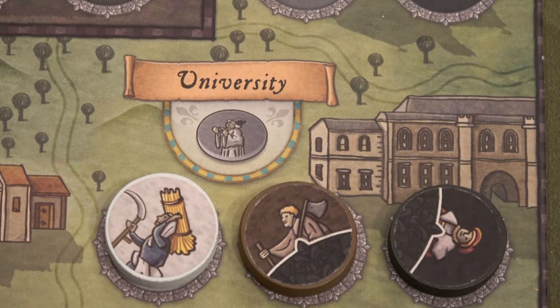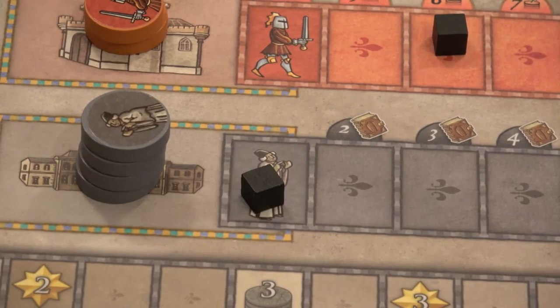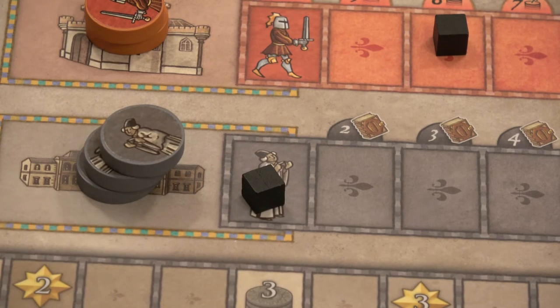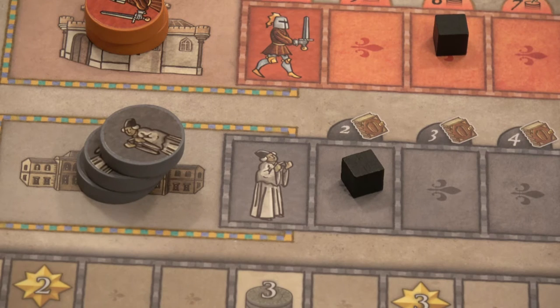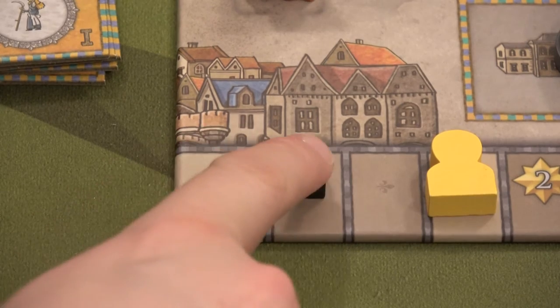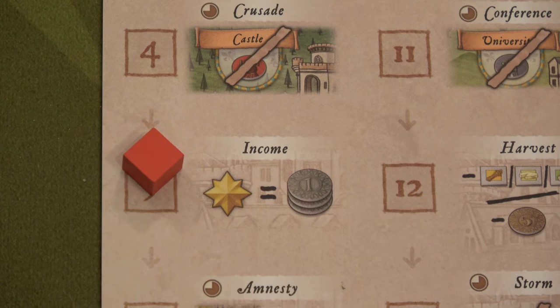Next let's do the university. The university allows me to grab a scholar and move up the scholar track. Because there are two books above that, we're going to move two spaces up the development track. That puts us one space away from grabbing our first citizen tile. We are now at the end of round five, and because we are at level one of development we get three coins.